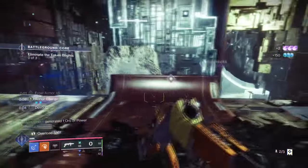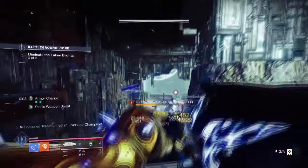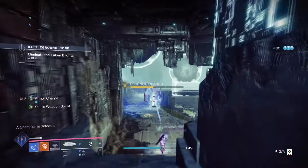Of course the build is flexible for Stasis, so if you have a Headstone-based weapon that can work as well, but Salvation's Grip tends to be the better option here.